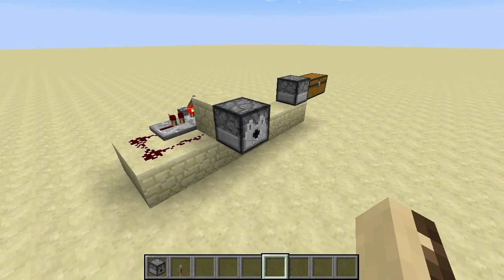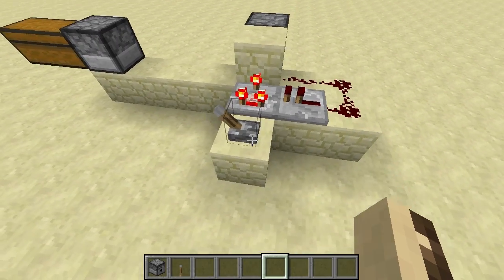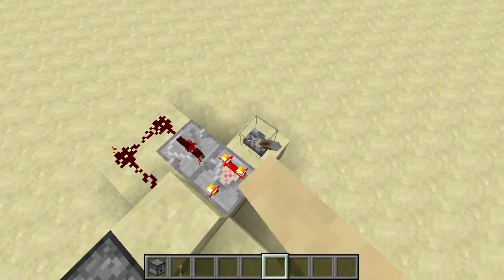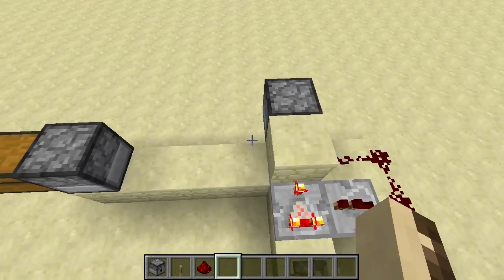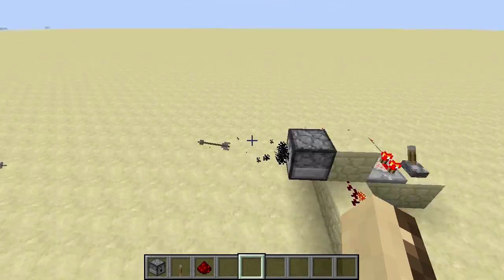Today I've got a cool invention for you. If you look here, we've got a dispenser with an arrow in it. If I turn this on, you'll notice that it carries on firing even though there's only one arrow in it. You can do the same thing with droppers — like this one's diamond. Just connect that up with a stone and you'll see it will place diamonds, and this will go on forever as far as I can tell.